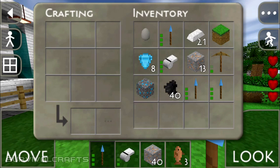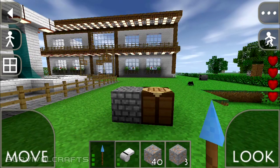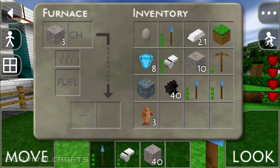So first of all, to make a whistle the requirements are just three iron ores and a furnace. Starting off, just place all three iron ores in the batch section and one piece of coal — or you can also use wood — but I like coal better because it lasts longer.